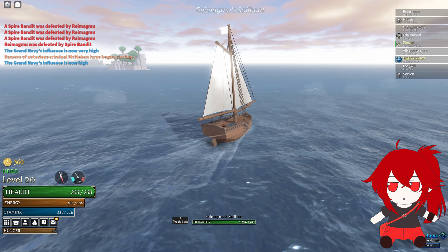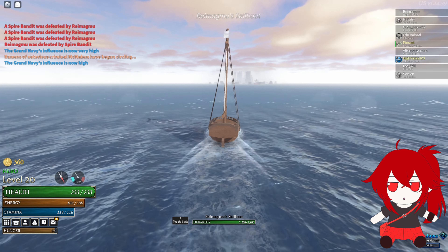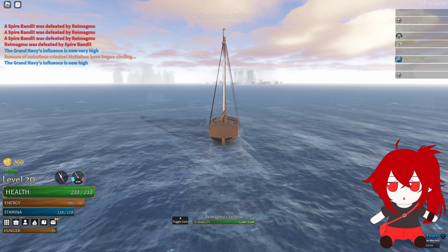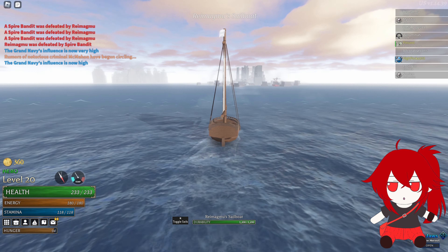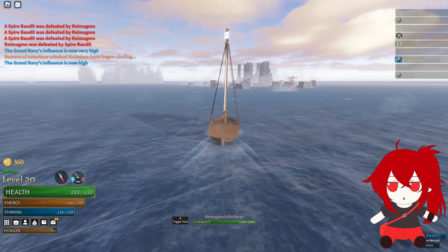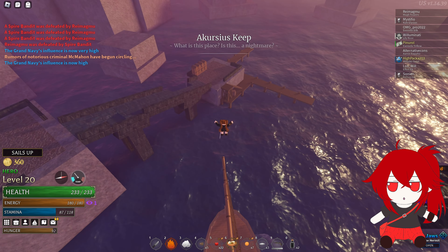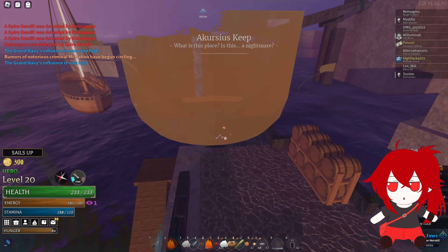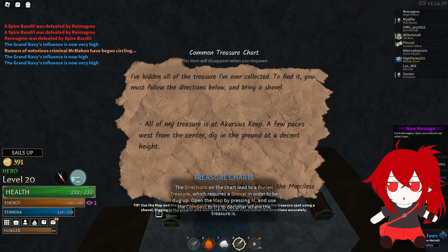Now this is the most important part. Make sure you sail very carefully to the place you're going, and make sure you do not accidentally discover any islands. Any islands you discover can show up in your treasure charts, so make sure you don't accidentally discover any. Once you've discovered the island you want, you can now open any chest, and if you get a chart, it will always be for that island.